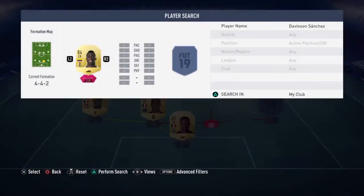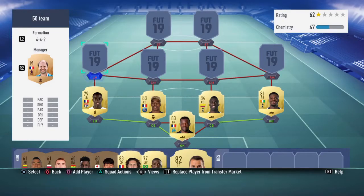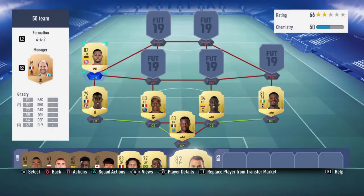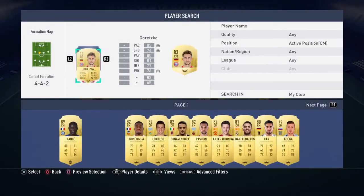At your other center back is going to be Davison Sanchez from the Premier League. For me, this guy is incredible for the price he has — a cheap beast used so much at the beginning of the game, and he can still play against very OP and very expensive teams. I'm gonna link him with Serge Aurier, and at your left midfielder it's going to be Serge Gnabry — this guy's fast and he's gonna play at your wings.